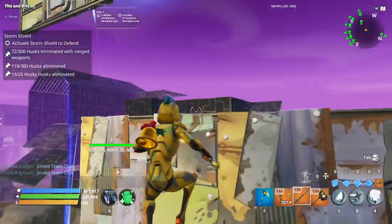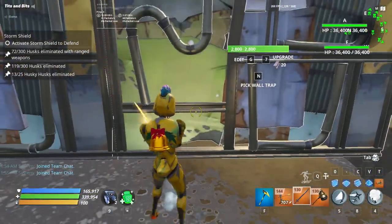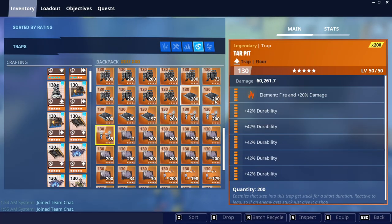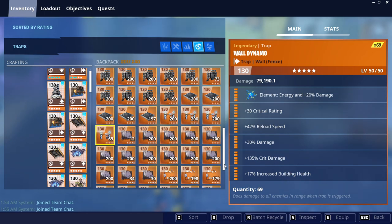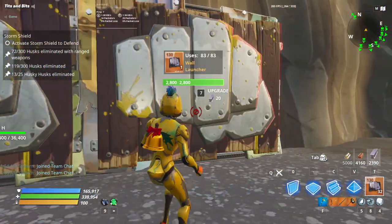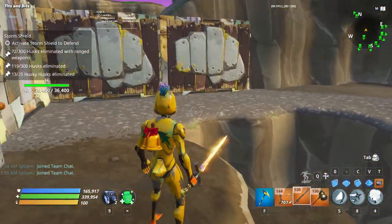Drop down here - the husk instinct is to hit this wall right here normally, but I haven't seen them hit this wall yet. If they do, you can put a tickle trap right here: crit rating, reload, crit or damage, crit damage, increase building health - wall dynamo. Right here will be a three impact, two reload, durability wall launcher right here and right here. This will get all the husks perfectly down there and far enough that they'll actually want to run.